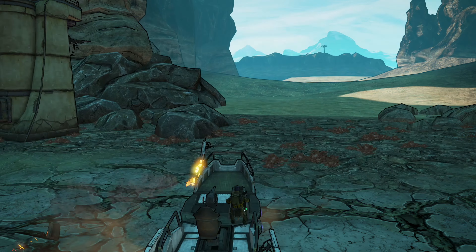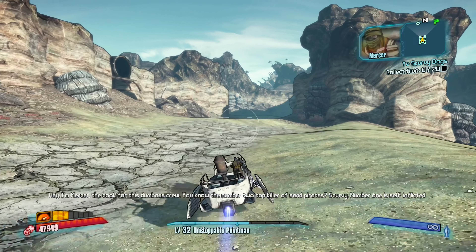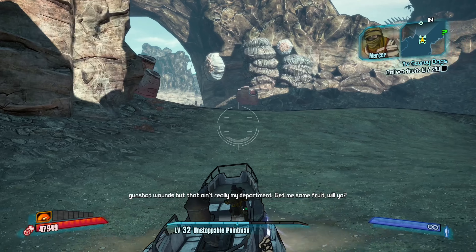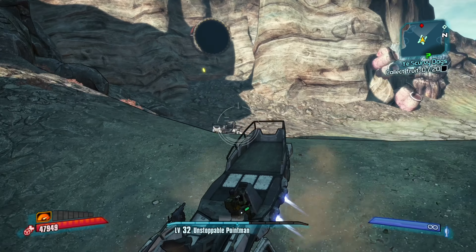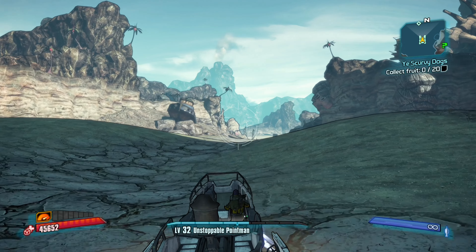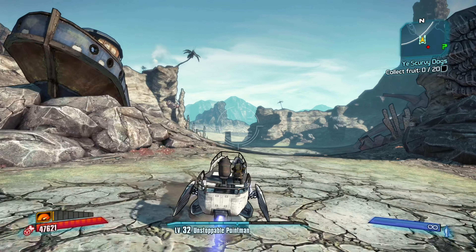Let's go collect some fruit now. The cook Mercer gives us the mission: 'You know the number two top killer of sand pirates? Scurvy. Number one is self-inflicted gunshot wounds, but that ain't really my department. Give me some fruit.' Yes, I'll get your fruit — fruit is good for you. The fruit is going to be on trees somewhere. I think we have to shoot them off the trees. It looks like we need to go back to where we literally started this episode — World Water Flats. There are some trees up there and we can get fruits that way.